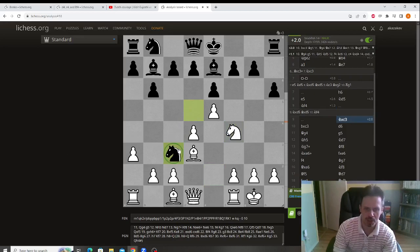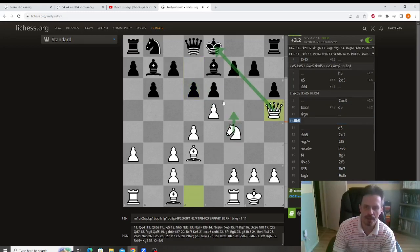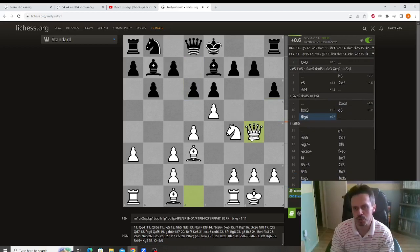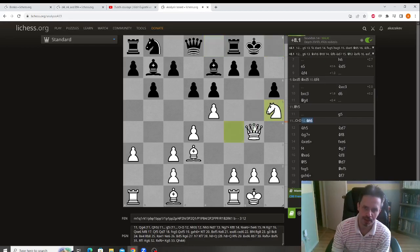Our opponent took the knight on c3. We took back with the pawn. Our opponent challenged us with d6, and here the computer wants to play queen h5 eyeing this pawn — the idea of knight e6 is very, very unpleasant. We played queen g4, which is also fine, attacking this pawn. I want to note that black cannot castle. If black castles the problem is his king has no defenders. We could play knight h5 with the threat of taking here, also opening up this bishop, and black's position is starting to fall apart.